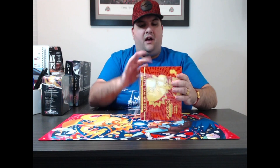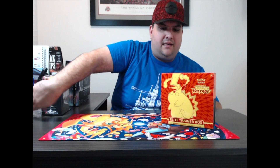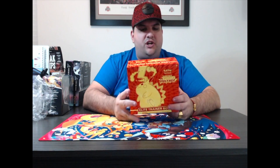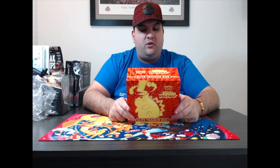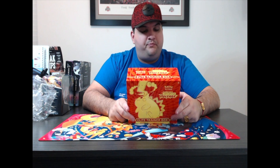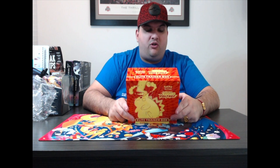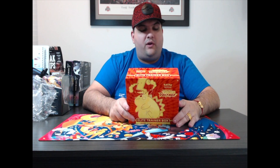I love, love, love the artwork on this box — the yellows and the orange just pop. The Elite Trainer Box has 8 Sword and Shield Vivid Voltage packs, 65 card sleeves, 45 energy cards, a Player's Guide to the Vivid Voltage expansion, a Pokemon TCG Rulebook, 6 damage counter dice, 1 competition-legal coin flip die, 2 acrylic condition markers, a collector's box with 4 divider cards, and a code card.